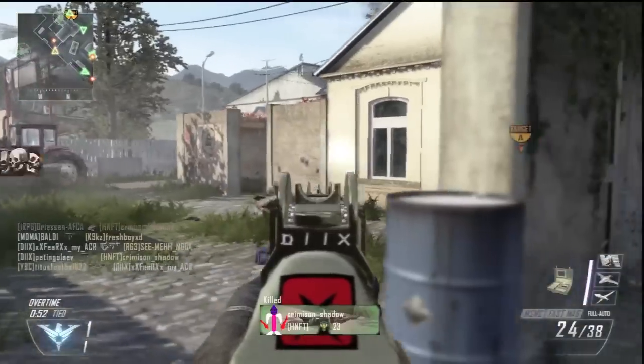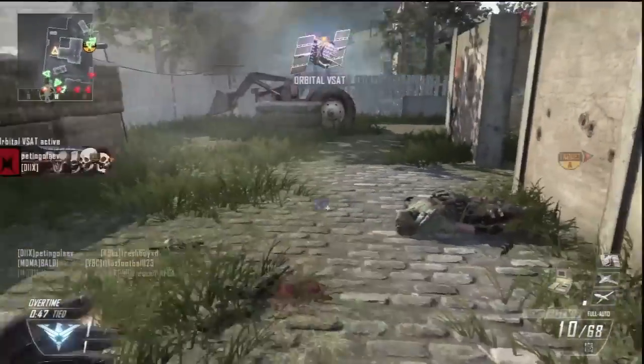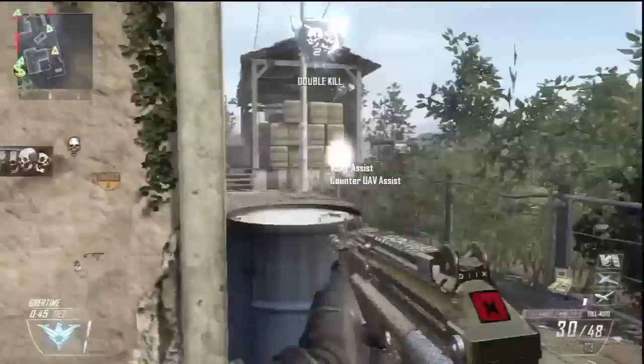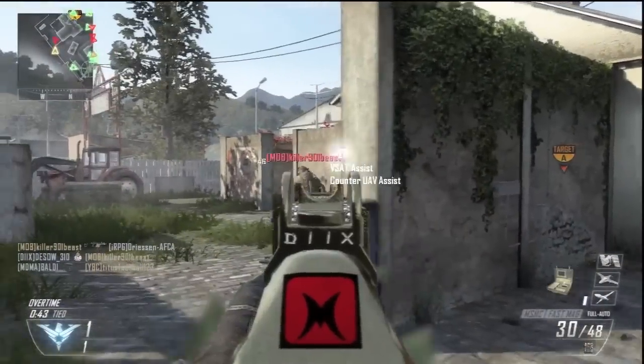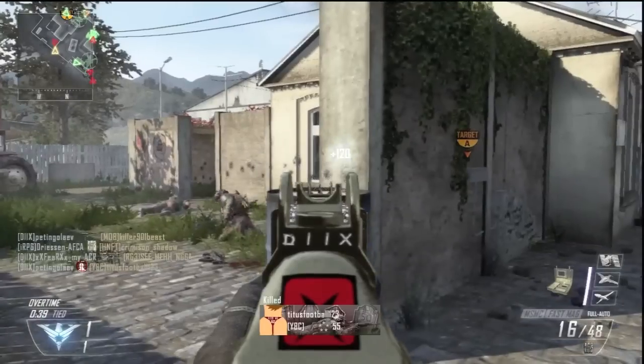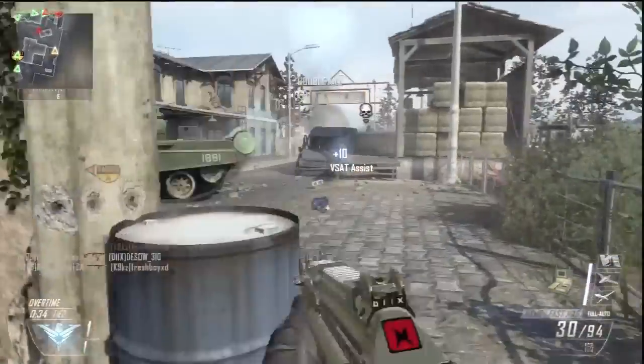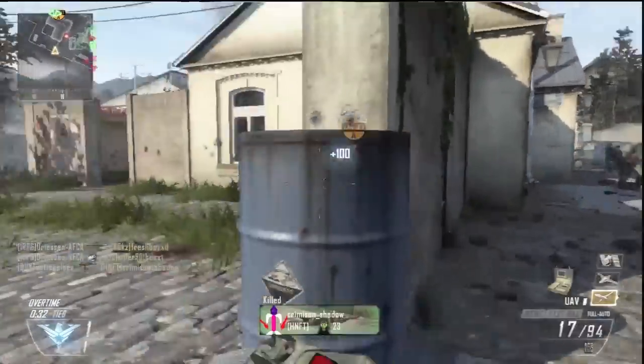Once they spawn with their backs towards you, they have no chance at all. You can use shotguns, you can even use a sniper if you want some fun. Just stay behind the wall, see them spawning, and shoot — once they start running and turn around you're already shooting them, they have no chance. But you need good communication and the right teammate placement.